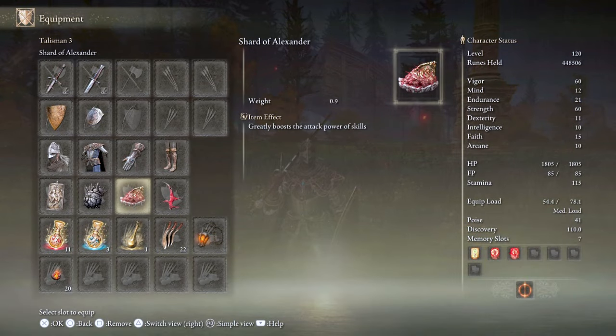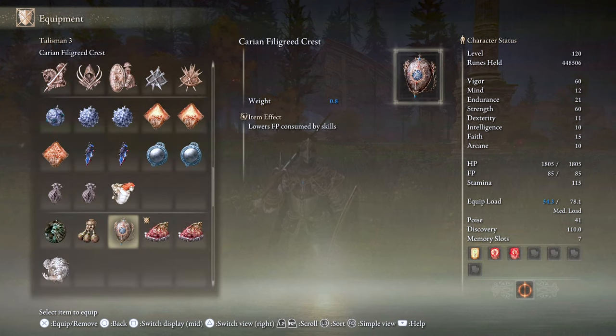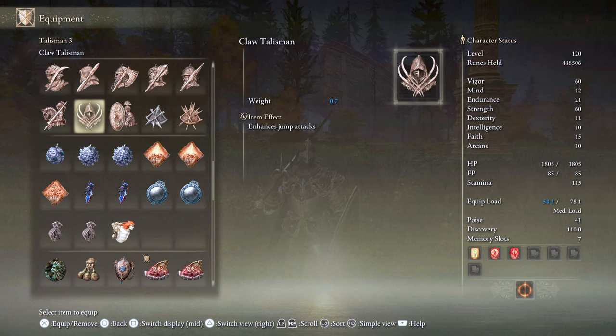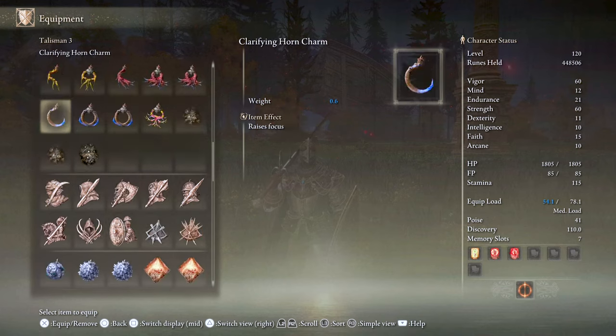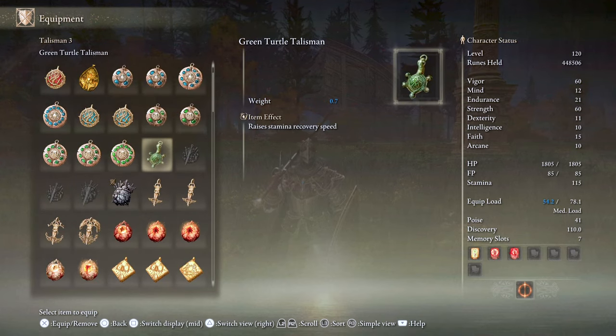Next is the Shard of Alexander, which will increase the attack power of the Lion's Claw Ash of War. It's a talisman drop when you finish Iron Fist Alexander's questline in Farum Azula. While you progress the game there are a few options: the Cerulean Amber Medallion or Filigree Crest to lower the FP cost of Lion's Claw, the Claw Talisman if you incorporate jump attacks into your playstyle, the Curved Sword Talisman to increase the damage of guard counters by 20%, or the Green Turtle Talisman to increase stamina recovery speed.